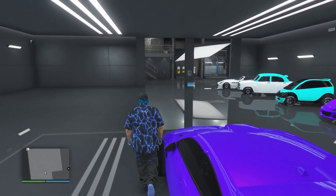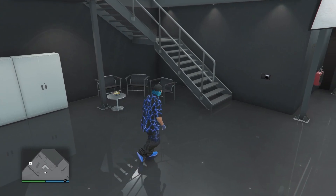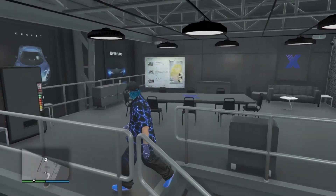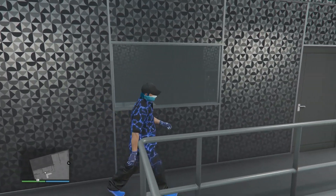Now head over to any location where you'll be able to press right on the d-pad. You can either set up the chairs down here, come up the stairs, use the table, or use the arcade machine. I'm going to go into this room and use this wardrobe — just go to whatever you're going to use.